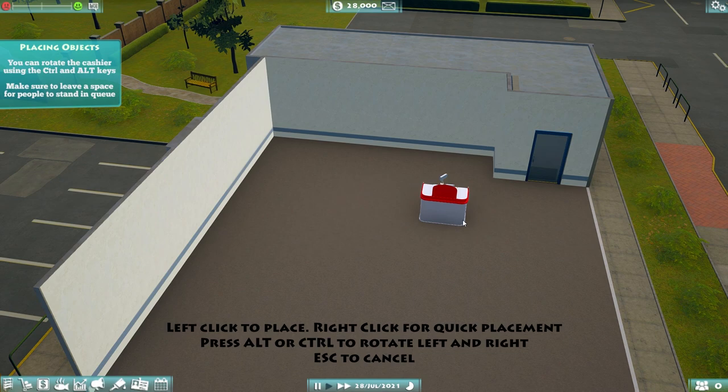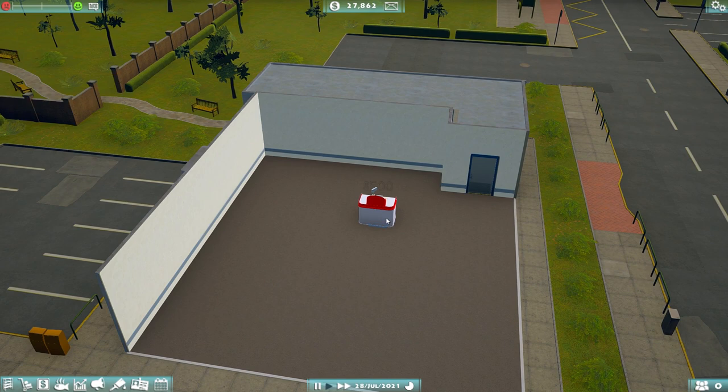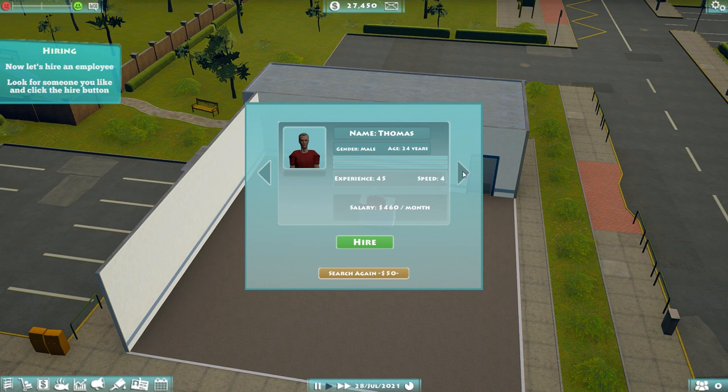Where are we going to put you? We should put you by the... wait, where's my door? How do we get in and out of here? We're going to put this thing sort of right in the middle here. Let's search for some employees. A whole bunch of people want to work here. Madison Mark II has 70 experience and a speed of eight, costing 750 a month. We're selling bread and potato chips — can I afford that? I'm going to hire you because you seem pretty good.